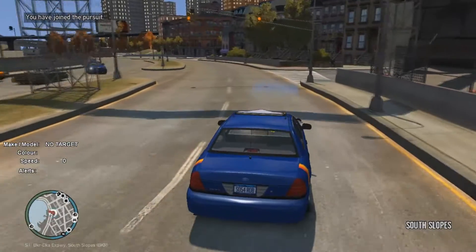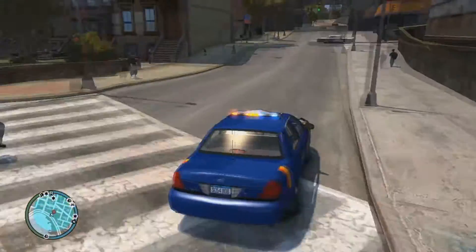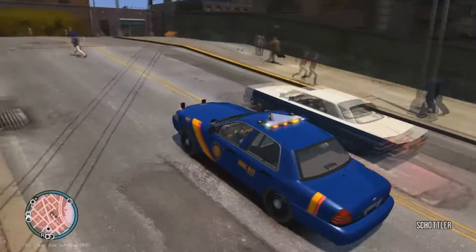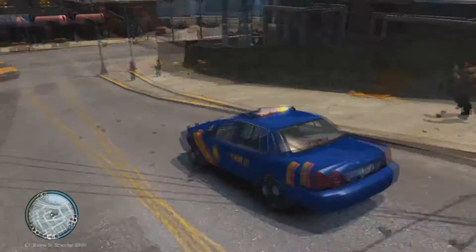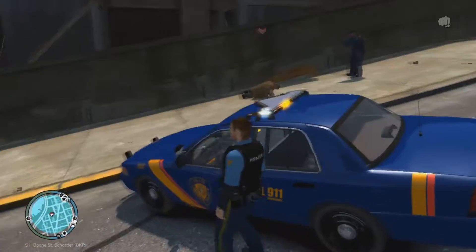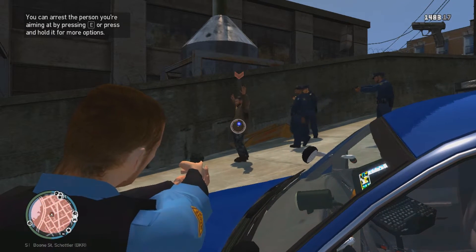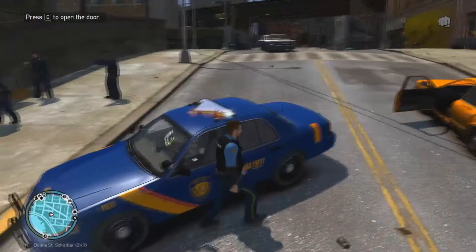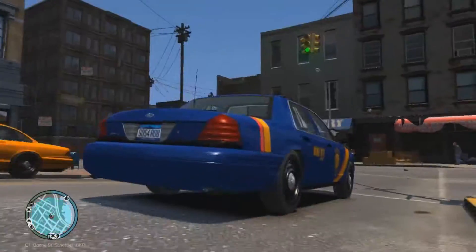Oh, we got a pursuit actually — we'll join that. Let's see where it is. Put our lights on. I think they went around the corner. They have a weapon. He's not gonna get away with us driving right beside him. Oh, they got him — I think he just tased him. No move a muscle, asshole. They got him in custody. We'll let them take care of that, they got him under arrest, and we'll drive off and go with our original plan.